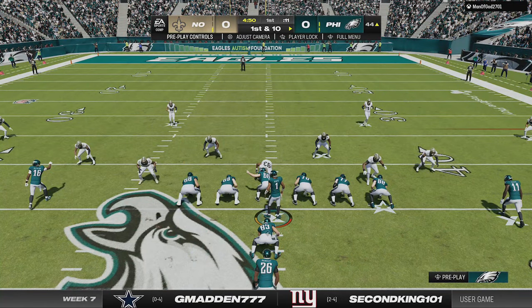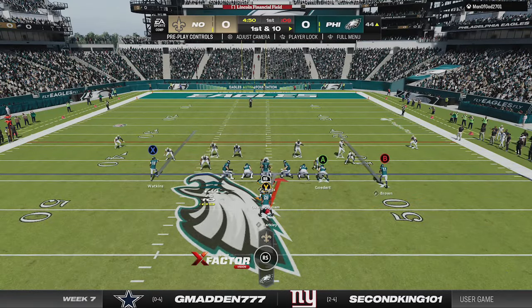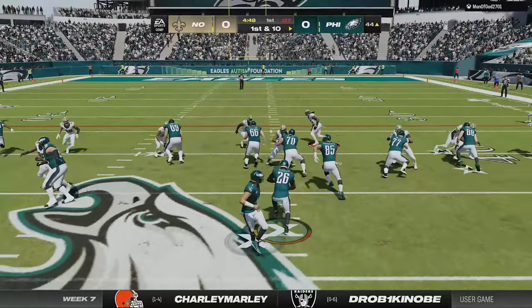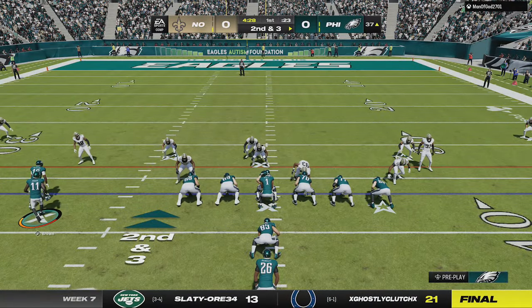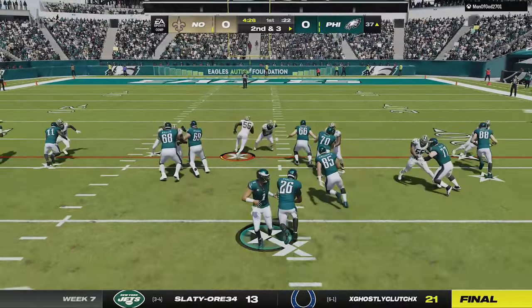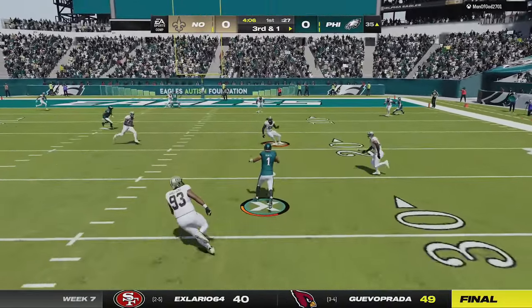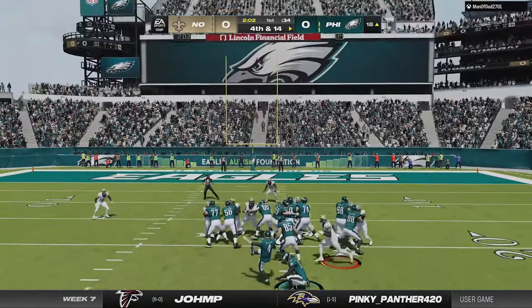On offense I try to bring back my I-form close scheme but he comes out in a defense I'm seeing a lot online where safeties come down into the box almost every play. I pound the rock and call a hurry up to bully the smaller defense, but I ultimately get more success running with Jalen Hurts, getting as far as the red zone before I play too cautiously and settle for a field goal.